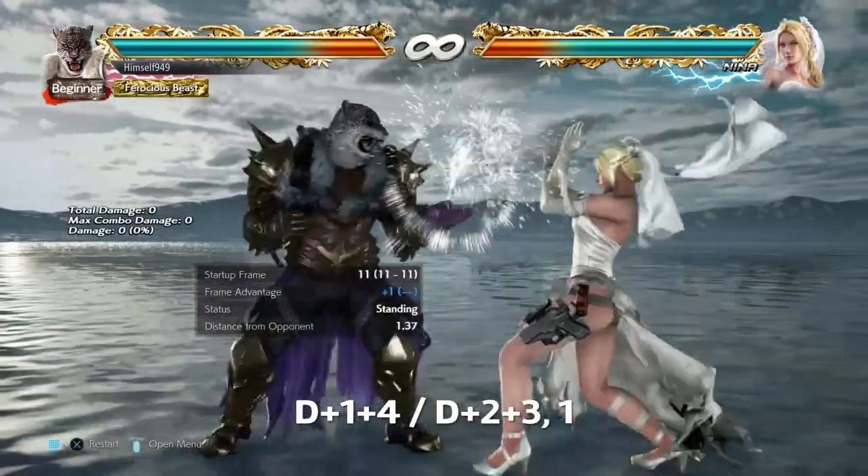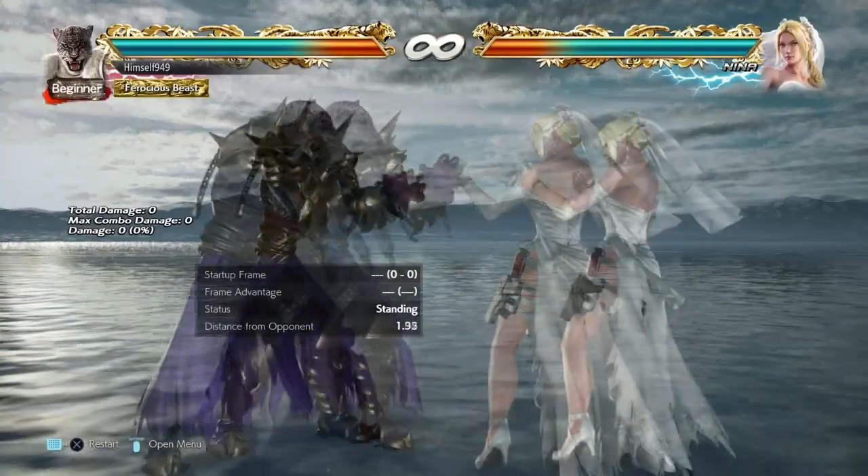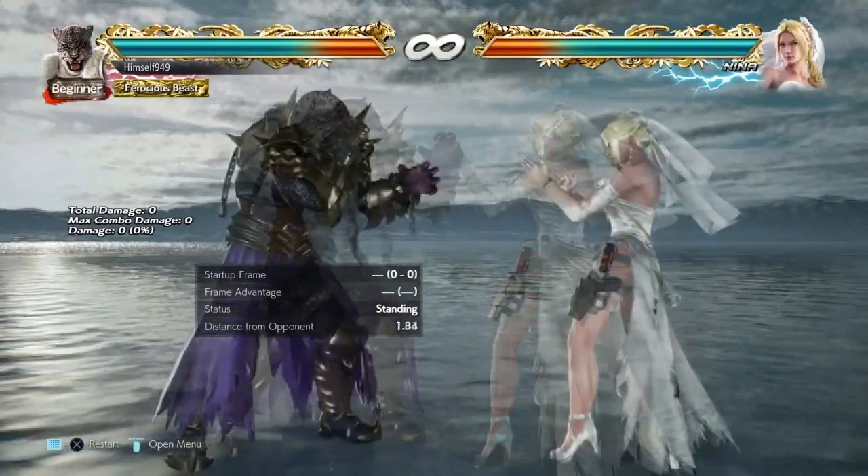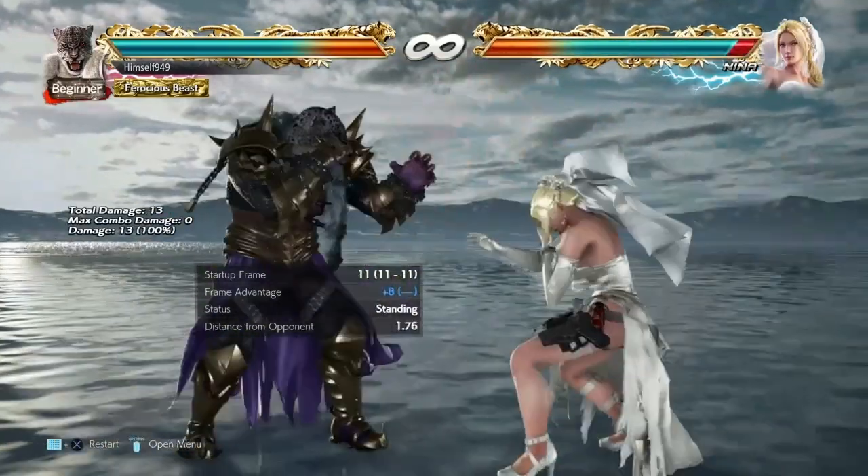So Shadow Needle is Shadow Step 1. It comes out in 11 frames and it does 13 damage. On block it's plus 1 and on hit it's plus 8, so basically it's a jab from this stance.